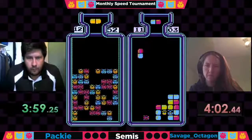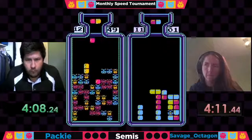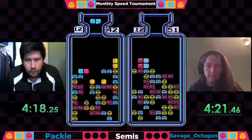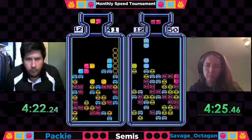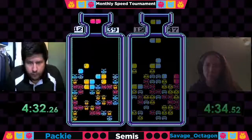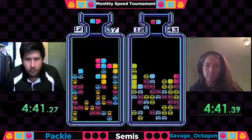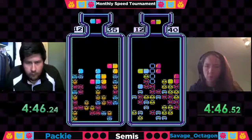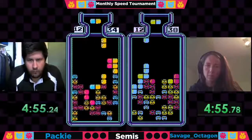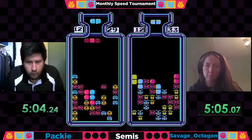Savage has a bit of a burial issue right here — that blue virus buried, she can't access it with a yellow clear. Up a level here, looks like Paki is getting stymied a bit by some questionable RNG. As we hit four and a half minutes it is 39 viruses for Paki, 45 for Savage Octagon. He doesn't really have any room for reds right now and he's starting to get a glut of them with that red-blue combo. He's working on spires — made himself a couple of wells. There's a bit of a well in column seven and a funnel over in columns three and four, which is causing a lot of drop time.